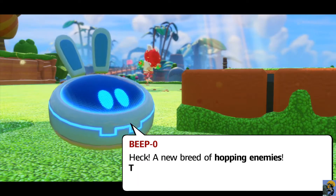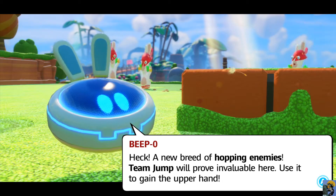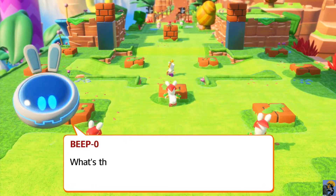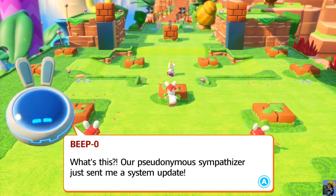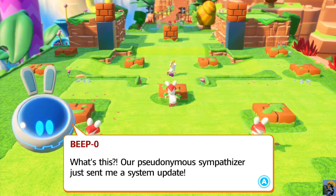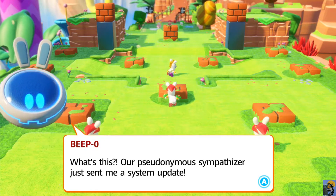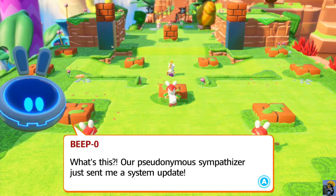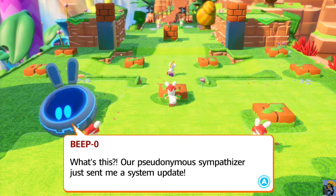This is how the game becomes more complicated — it keeps introducing new enemies with new abilities. Our pseudonymous sympathizer just sent a system update. You may have noticed a Rabbid flicker at the bottom of the screen entering battle — there's an option at the very beginning of each battle to push a button and fully heal your party. I try to avoid it to play at medium difficulty, but if your characters are low on health, go ahead and use it.